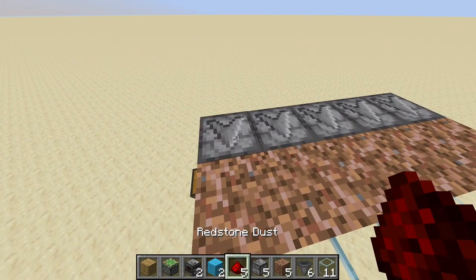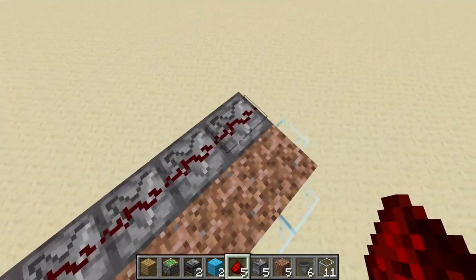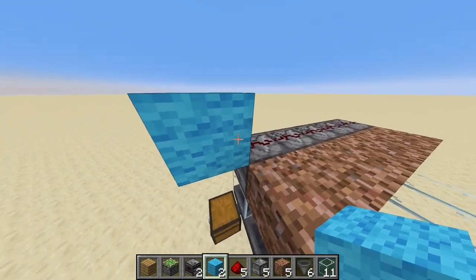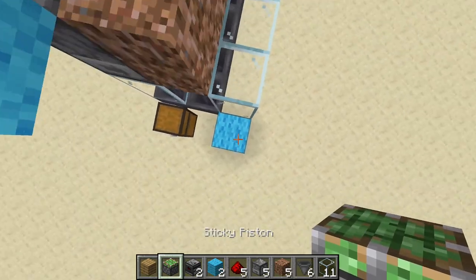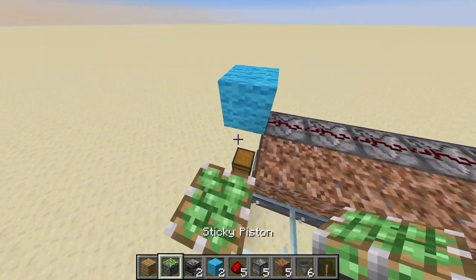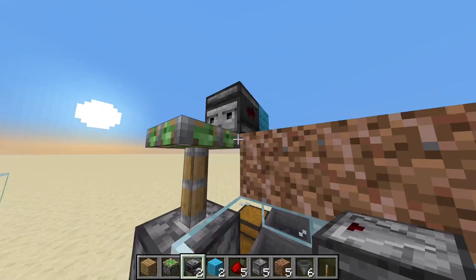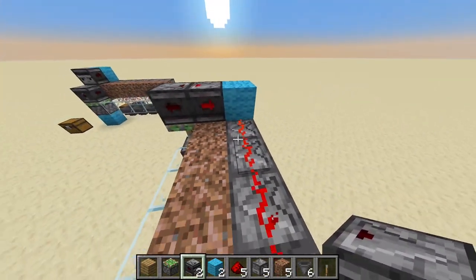Now take your redstone dust and place five redstone dust over the dispensers here. Place one light blue wall here while shift clicking on the redstone, like so — one here. On top of this one, you take a piston, place it here. Take your lever, activate it, stand on this here. Take your observers — place this one with the dots facing into this, and the other one with the dots facing outwards. Now we have an observer clock here.